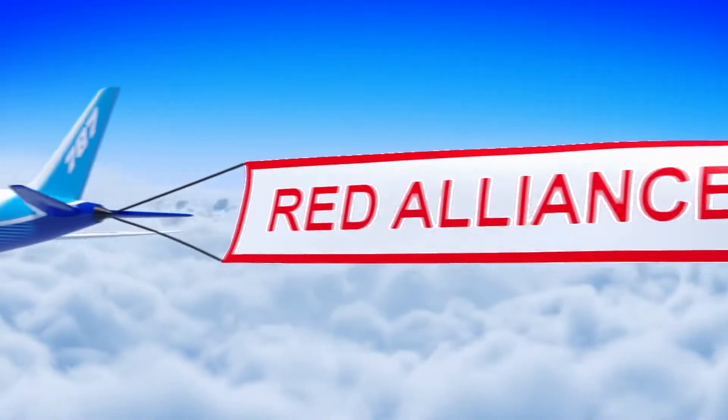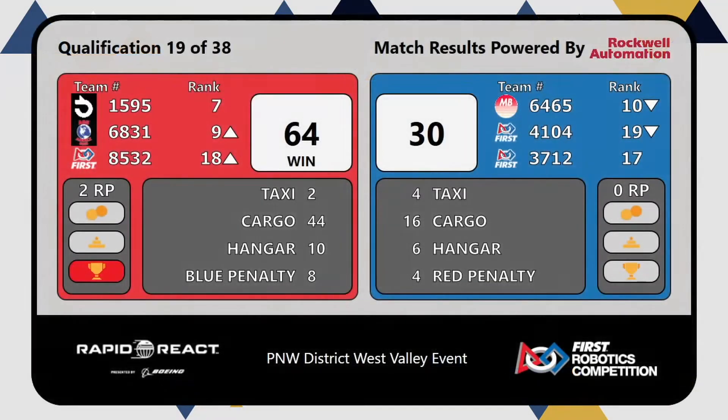At the end, as anticipated, a Red Alliance banner. 64-30 the final score. Two ranking points for the Red Alliance. No ranking points earned by Blue. 1595 — the Georgia Dragon Stadium.